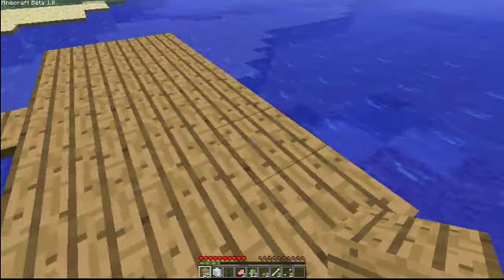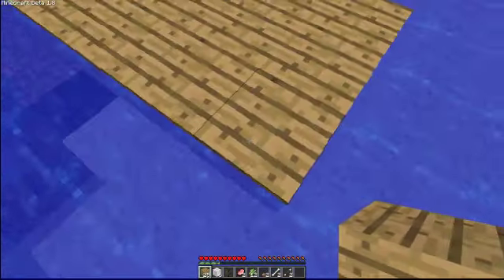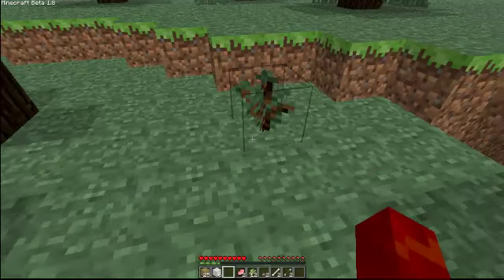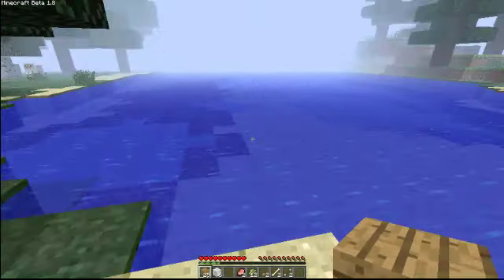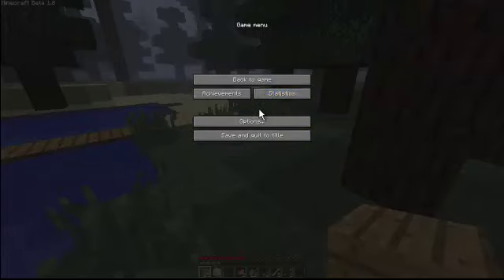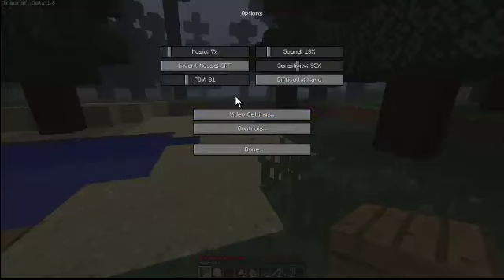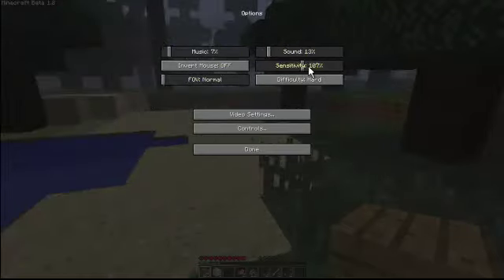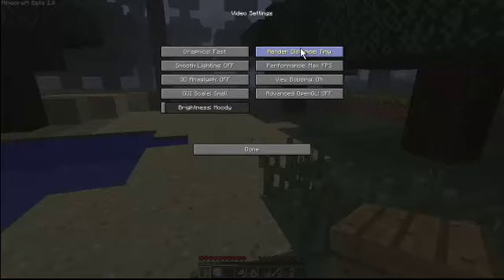I'm definitely gonna need more wood, but look at all the trees around me. Let's just place one over in this empty area to make it not so empty. Minecraft is still a bit laggy — let me check my settings. Field of view is normal. Field of view makes you see more around you — that there is Quake Pro. My sensitivity is around 100, I like that.